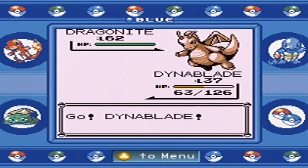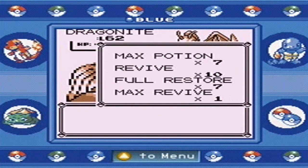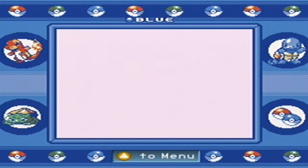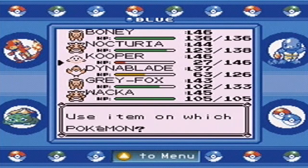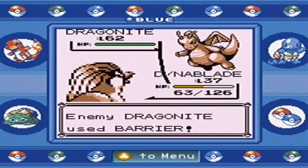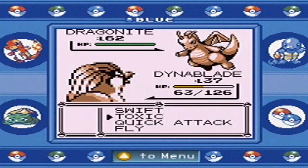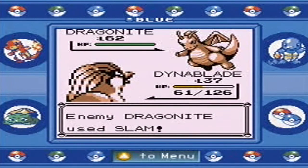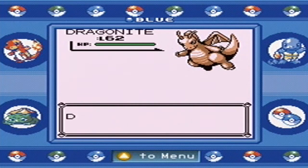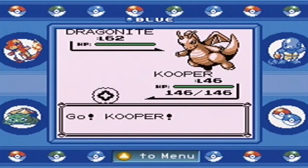Wow that sprite looks really silly. Anyway, we're going to let Dinoblade die and use a Max Potion on Cooper to heal 100% back. Dragonite sets up Barrier — I'm going to Toxic it. It hits me with Slam. Bye bye Dinoblade, thanks for letting me Fly everywhere. I feel kind of bad — nah, I don't feel that bad.